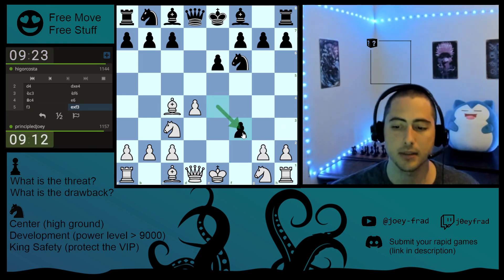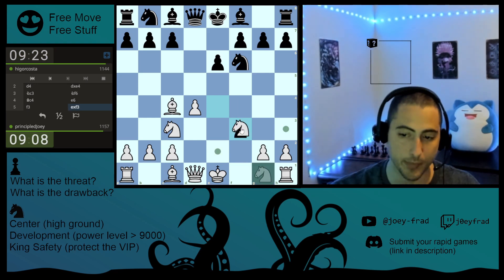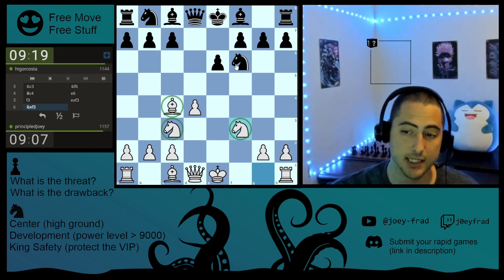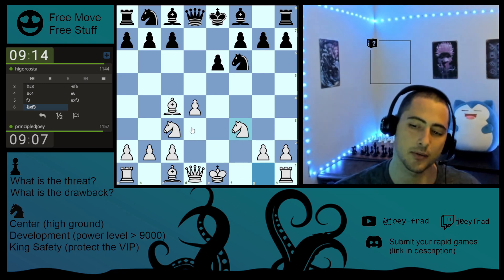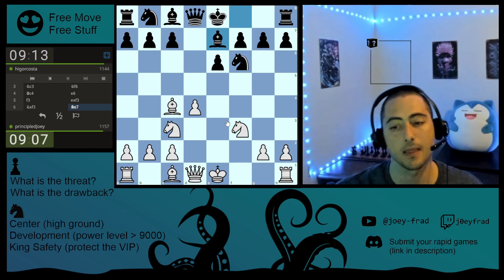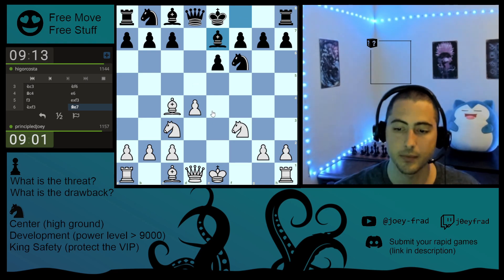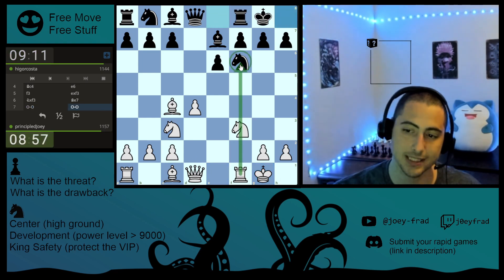So he takes this pawn — he's up two pawns. But now we're going to take back, so he's just up one pawn. We have three pieces out; he has one, but it's his turn so he can bring a second one out. He develops a second piece and gets ready to castle — he's up a pawn. But we're going to attack him. So first, let's castle. Now we have our rook staring at his knight.